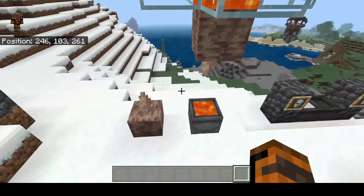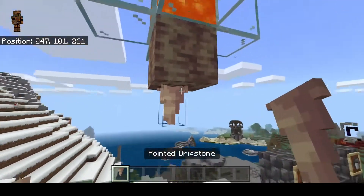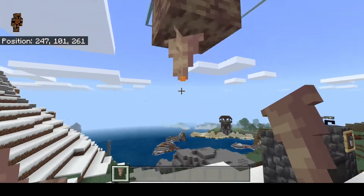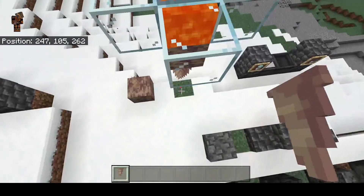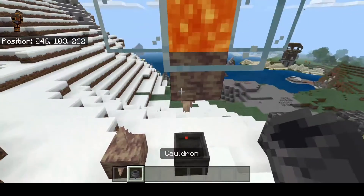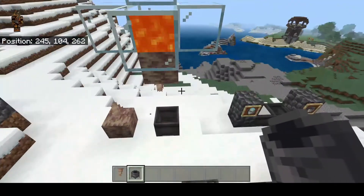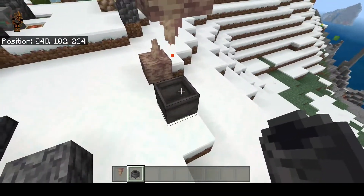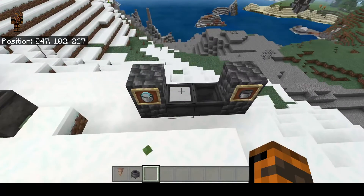Dripstone is next. You can find it in caves and you can grow it — just click on it to make it grow larger. The big feature is that you can now farm infinite lava: put a cauldron underneath a dripstone stalactite with lava above it and it will drip into the cauldron infinitely. Once it fills up, just pick it up with a bucket. We don't really need infinite water since we can already make infinite water sources, but infinite lava is awesome.